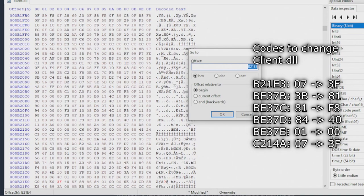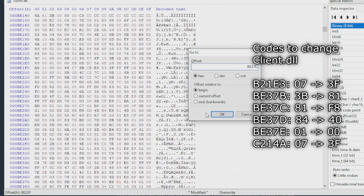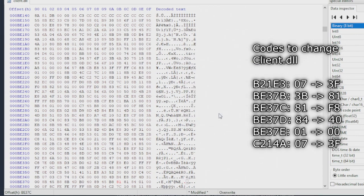Hit Ctrl+G again. I'm going to copy and paste these addresses now, as it gives more accurate results. Next address is 3B281. Then Ctrl+G to BE37C, which is the next line — change 81 to F8. After that we have addresses BE37C, BE37D, and BE37E in a row, so just type those out.